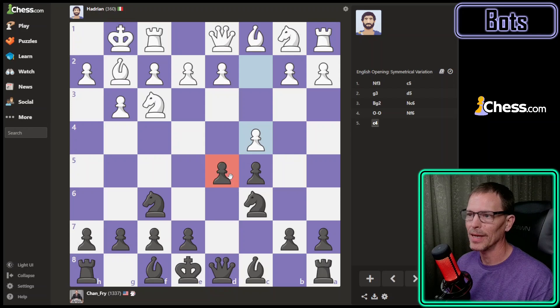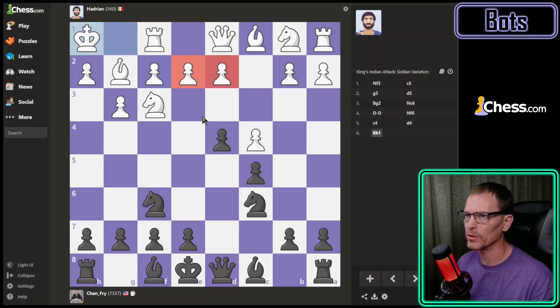They have pushed forward, attacking my center pawn. If I defend it they can trade off and then they've got two center pawns left and I don't. But if I push forward, it trades for one of their two center pawns. That king move I don't think is necessarily a blunder, but it is a bad move — the main downside is it's wasting time rather than developing pieces. So I'm going to play e5, which adds a layer of defense to my front pawn. It'll be protected by my knight and then I can get the dark-squared bishop out and castle.